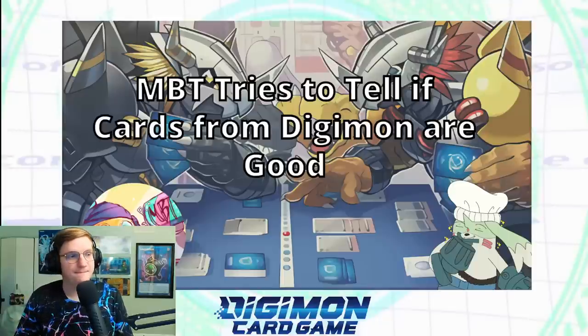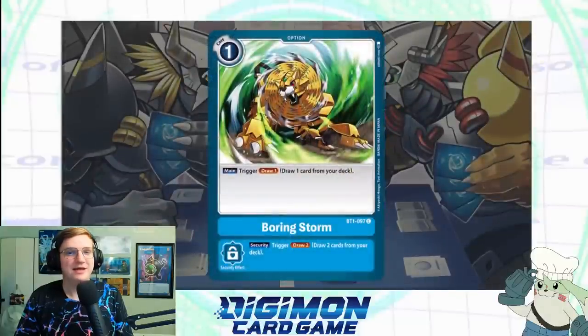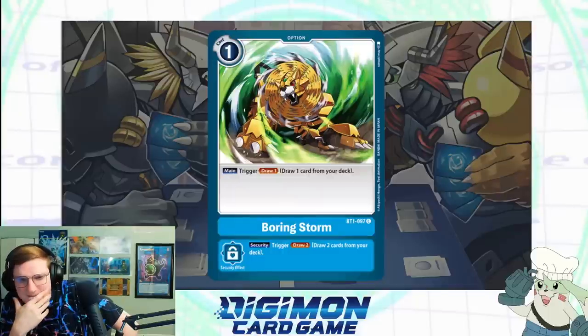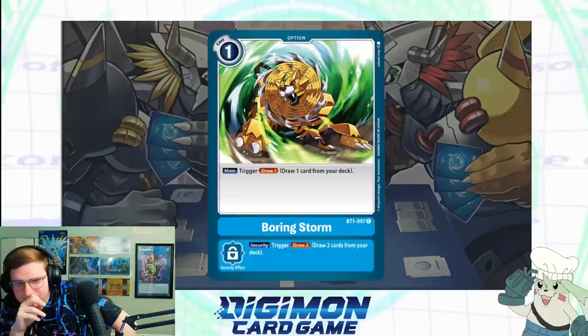MBT will have to guess the rest from his general card game knowledge. I do have to disclose I have played two or three games of Digimon, so I'm pretty much an expert. So yeah, this is Boring Storm — our first card. Cards have color requirements; this is a blue one. You have the memory cost — this is a one-cost card, pretty cheap. Its main effect is Trigger: draw one. Every card will have a security effect, which means if it gets stuck in your security it'll play that effect when it's revealed on an attack, which in this case is Trigger: draw two.